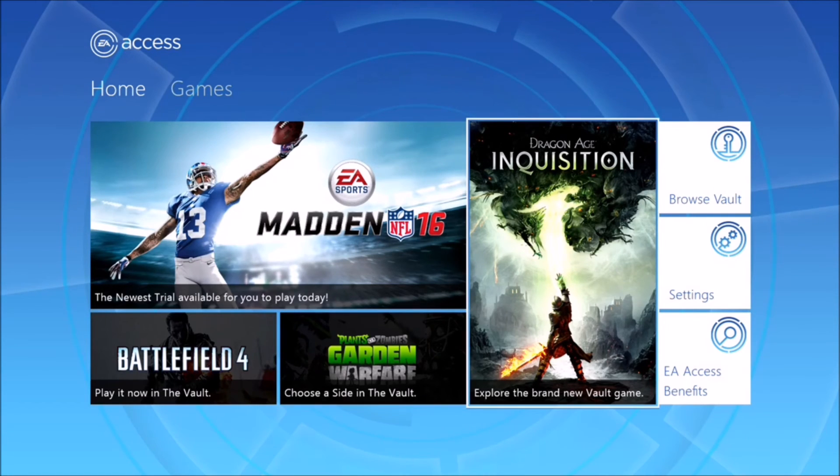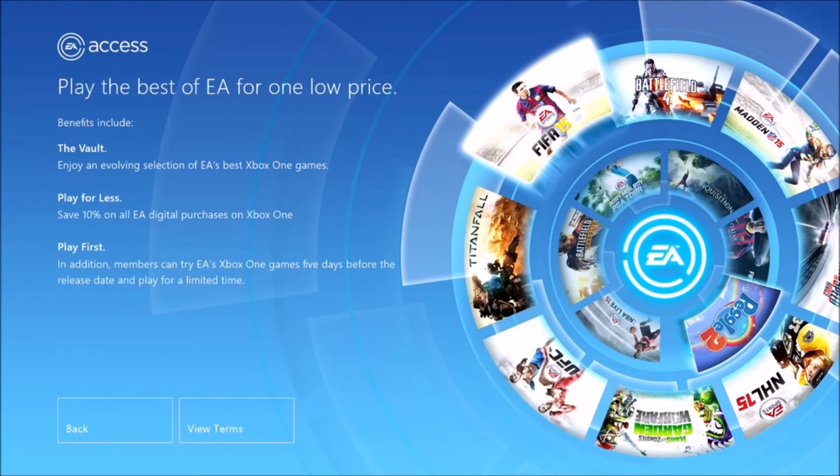Not only that, but you actually get some additional benefits here. If you buy games through EA Access you can save up to 10% off. You can also play them first — you actually get access sometimes a week or more before the game is officially released. And that's a huge upside. That's a seller for me.